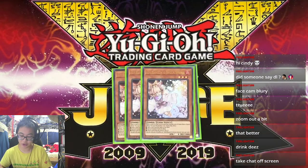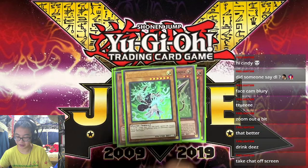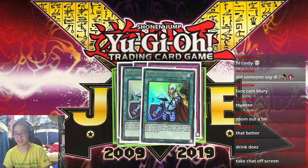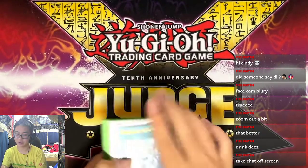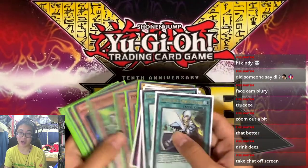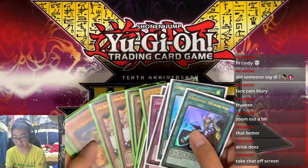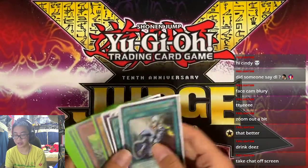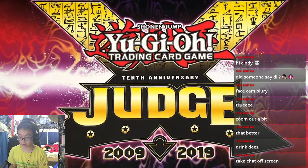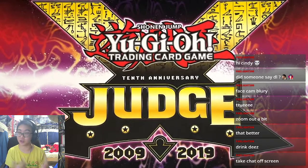For your handtraps: three Ash, two Nib, three Gamma, one Driver, three Imperm, and because of that, double Crossout Designator. This deck is hard to play in the current meta — if you really want to play in the meta, you have to play a bunch of handtraps. Gamma I don't really agree with, but it actually does help to have. You can basically guarantee seeing at least one or two handtraps per hand. I've bricked with handtraps before — drew three Droll, two Ash. That's the worst feeling.